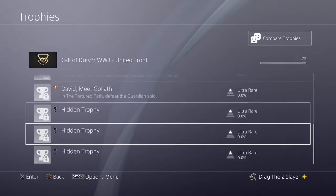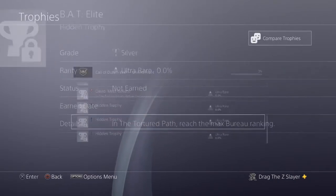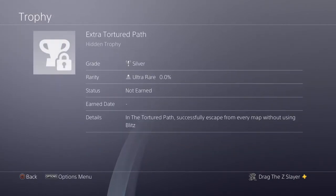Bat Elite: in The Tortured Path, reach the max Bureau ranking. I don't know what that means. And Extra Tortured Path: in The Tortured Path, successfully escape from every map without using Blitz. Every maps! What do you mean? What is this all about?